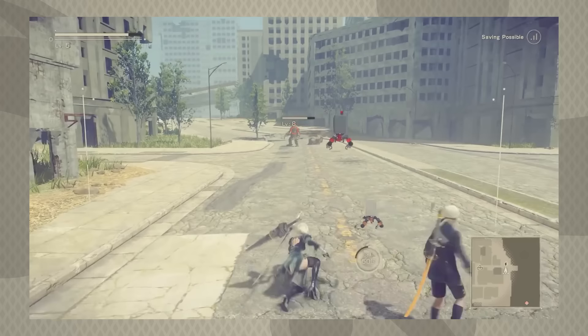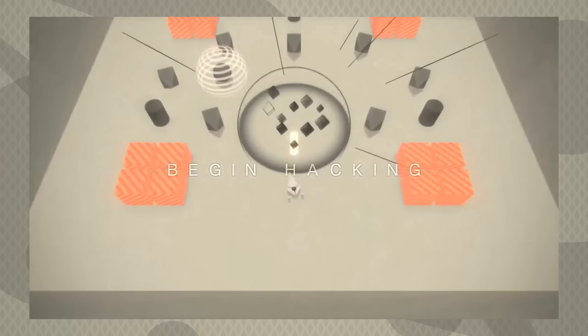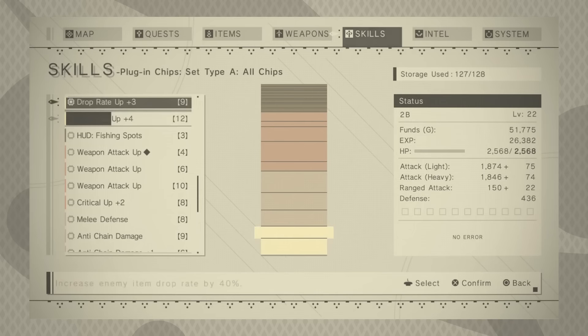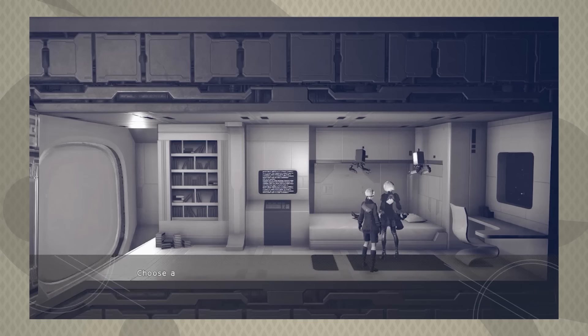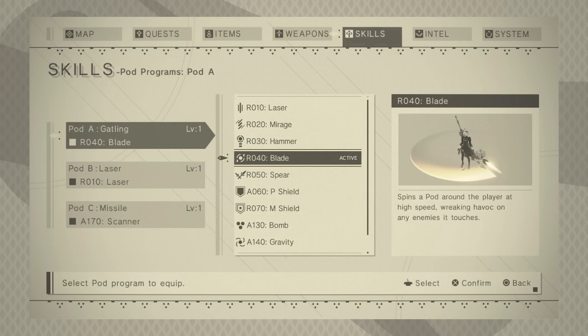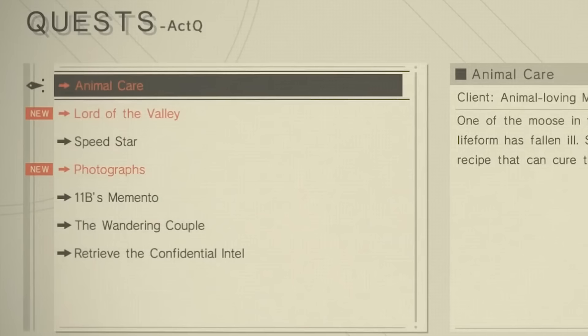Nier: Automata might have the strongest implementation of diegetic UI I've ever seen. It's not just that it's a part of the game world — the UI is weaved into Nier's narrative and elevates the experience to something that could only be told effectively as a game. Designed by Platinum's Hisayoshi Kojima under Yoko Taro's direction, Automata's UI on its surface is put together quite well. Both the main menu and in-game UI use a monochromatic beige color scheme that contrasts well against the browns and grays of most of Nier's environments. This color palette is a key part of Automata's visual identity and matches tonally with the game and its characters — the emotionally suppressive Yorha units. The layout and type treatment are cold and systematic, but the beige colors make the UI surprisingly warm to look at.